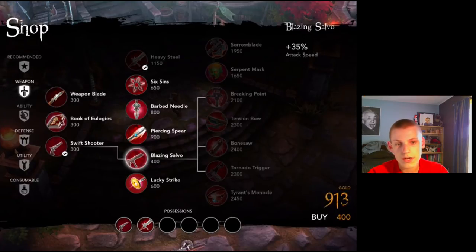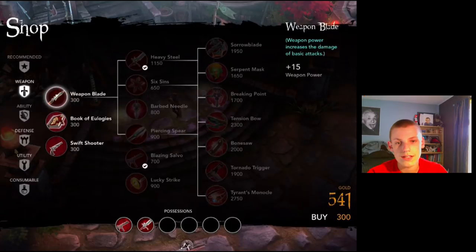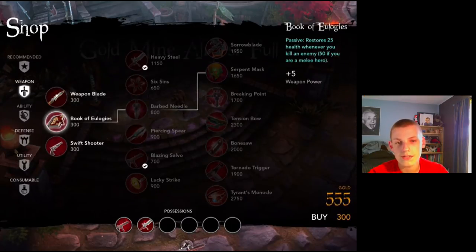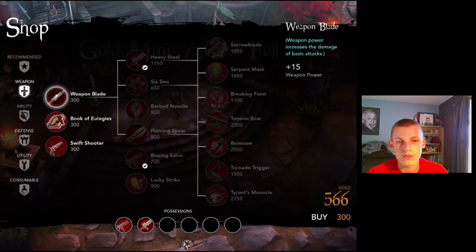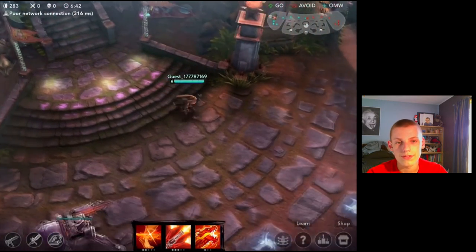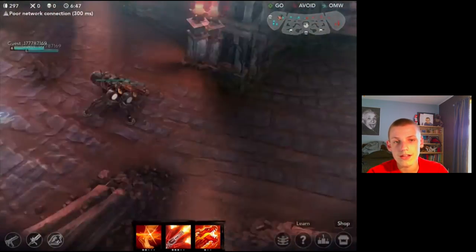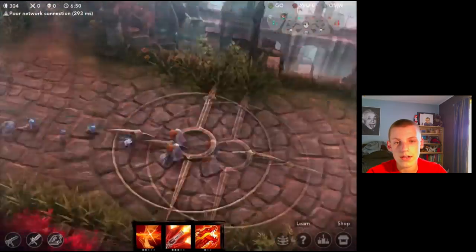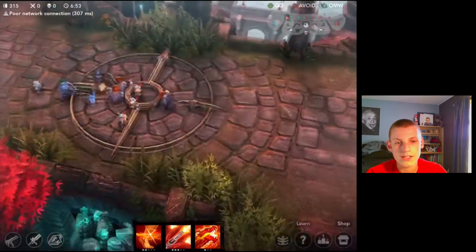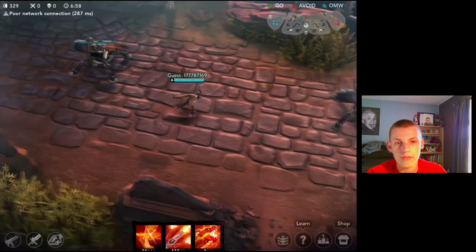I'm also going to get the Blazing Salvo, which gives me a lot of attack speed - 35 in fact. If you guys don't know, attack speed on ranged heroes like Ringo is kind of important because he doesn't have that much base damage, so by increasing attack speed you really help burst down enemies. The ultimate is a little interesting because it takes a while to charge up, so what I like doing with Ringo's ultimate is actually targeting a person while I'm in a bush and then pressing the ultimate.